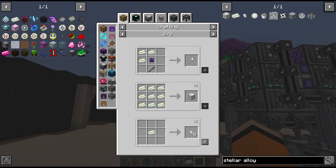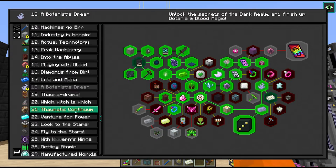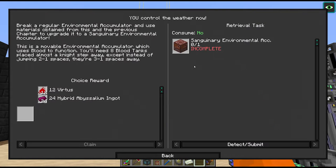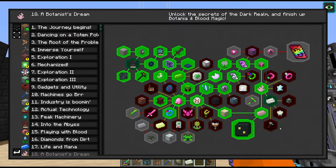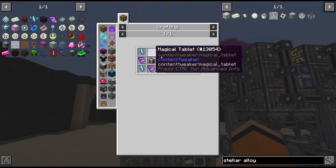I was going to upgrade our armor set to the Stellar Alloy set, but we have to do a little bit of Bewitchment first, and that is still two chapters away. It's in chapter 20 and we're just finishing up chapter 18 here. But the rest of the things in this chapter besides maybe the Feycrafter and the environmental accumulator are technically optional - we'll come back for those when we need them. For now we just have to wait on our blood shards.